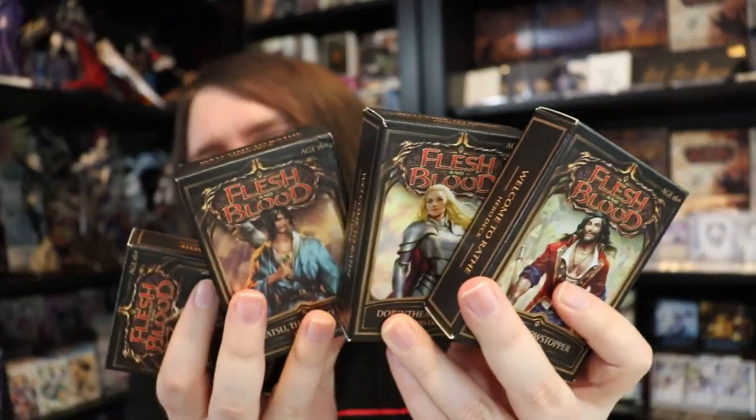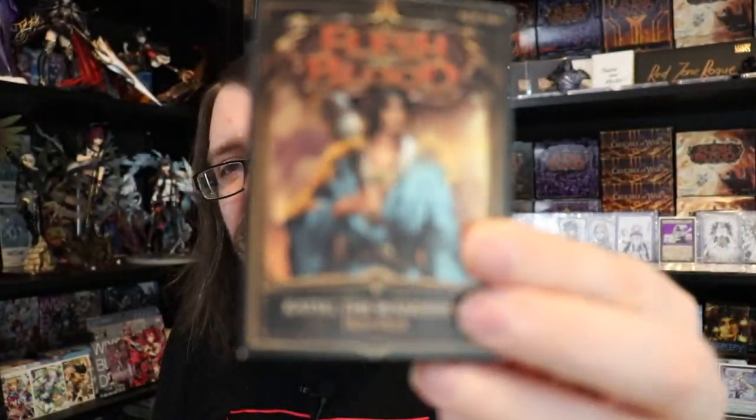The last starter products I want to talk about are ones I think you should avoid: the original Welcome to Rathe hero decks — Bravo the Guardian, Dorinthia the Warrior, Katsu the Ninja, and Rhinar the Brute. These are out of print and very expensive. The cards inside can be found for significantly cheaper, and I'd recommend avoiding these unless you're a collector who wants a complete collection. Go buy the Blitz starter decks, the Classic Battles box set, or just the free Aira welcome decks instead.